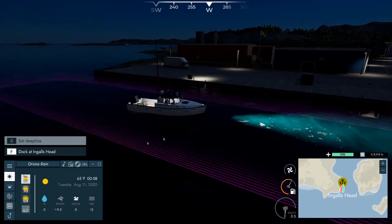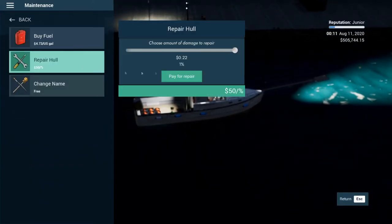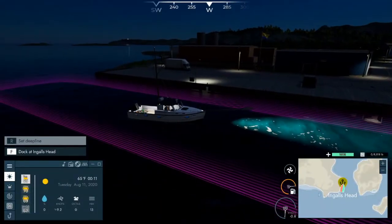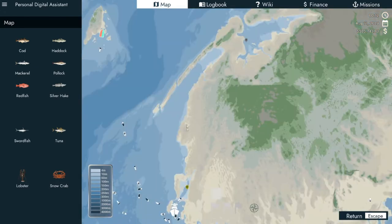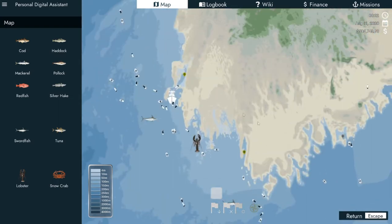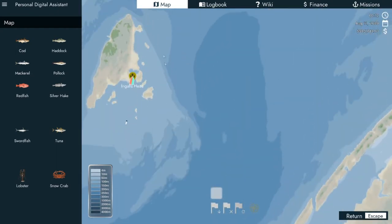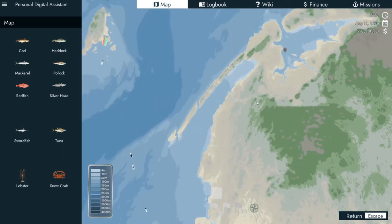Today I'll be with y'all, so I'm gonna have to dock real quick. I need to just get some more fuel. Bringing up our map here — we're at Ingles Head right now. Holy crap, I didn't even realize we're all the way up there. That's where we're gonna be going. I'm going to go over to this undiscovered port, kind of the same way.